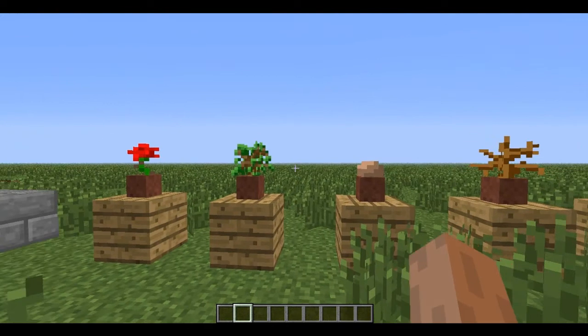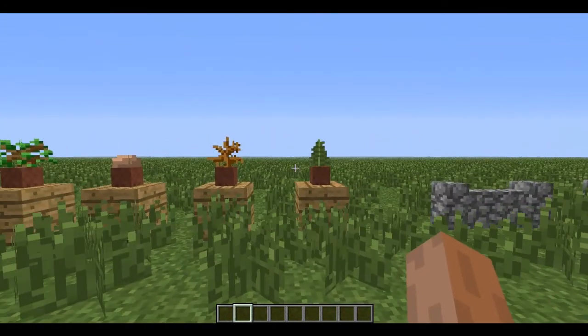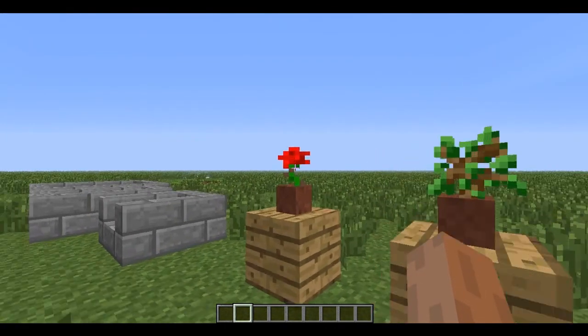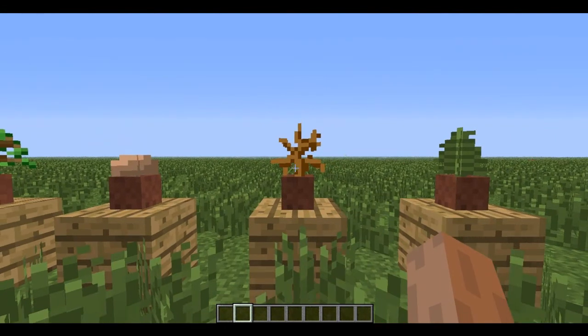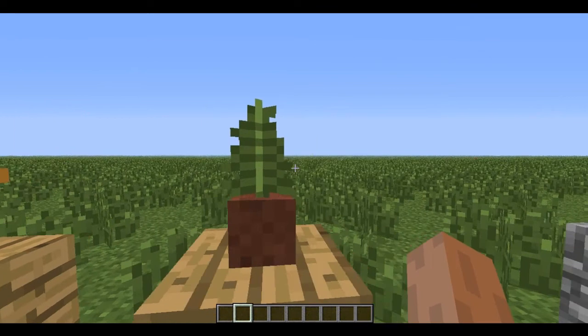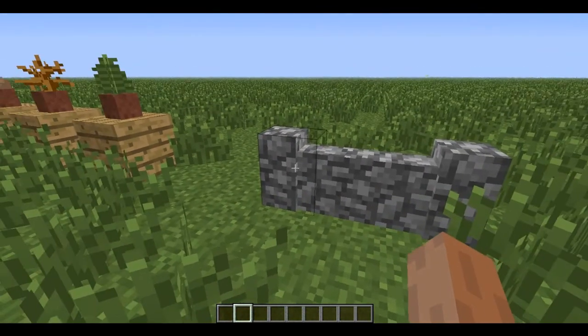These are flower pots — you can put plants in them like these plants. So we have a flower, sapling, mushroom, and something that's a fern or something. So yeah, you can put plants in them.